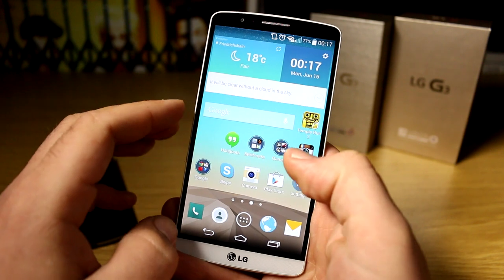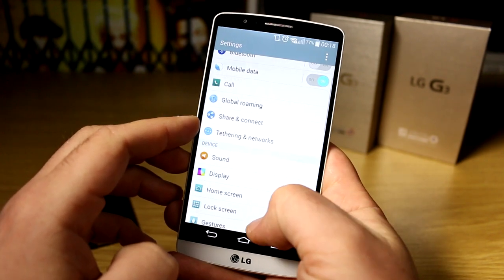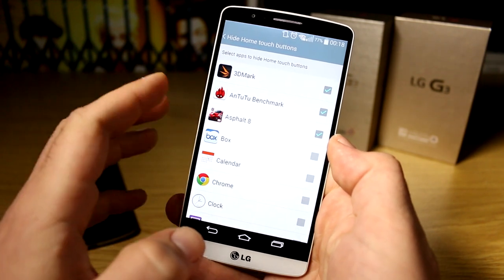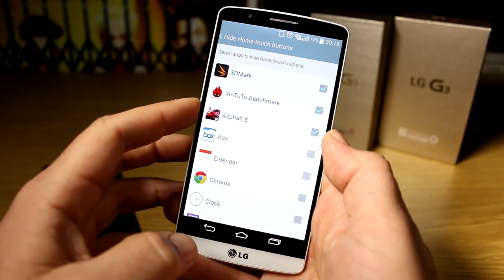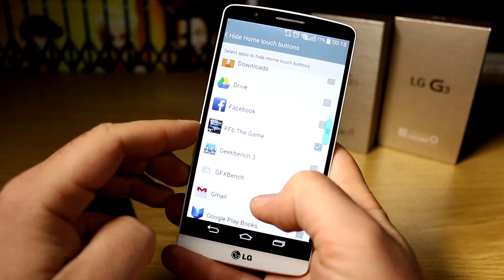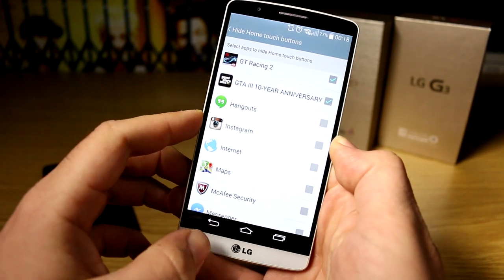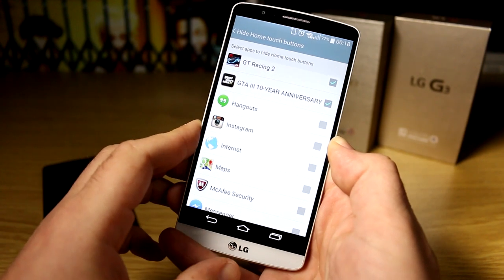One nice feature that LG is integrating in their devices is that you can make the touch buttons down here disappear when you're playing games or using other apps that you want to use in full screen. I've activated it for the benchmarks and all the games, so they will be using the full 2560x1440 resolution of this high pixel density screen.